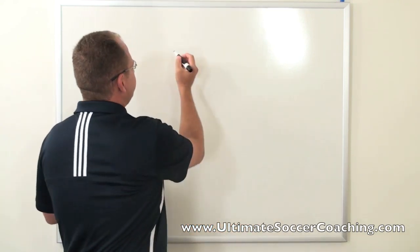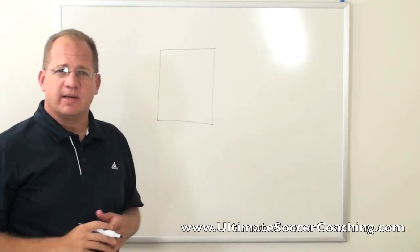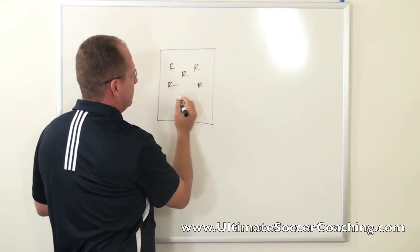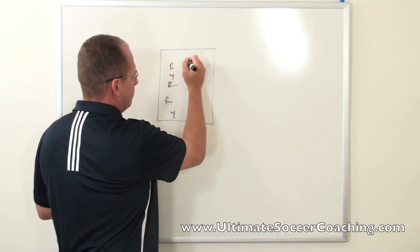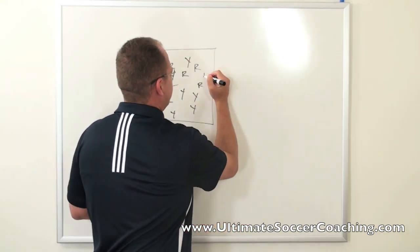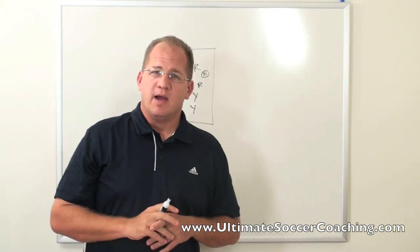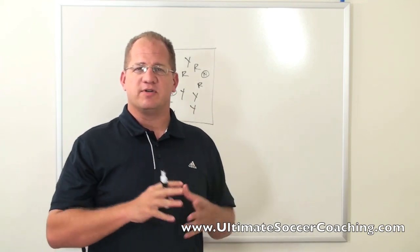I'm going to show you an activity I like to use to work on speed of play. It's a real simple activity — you just have a rectangular grid with players in it. We'll do a six v six, and we can put two neutral players on. I've played this particular game with two neutral players and six v six, and it works great with ten v ten with two neutral players. But any number over five or six is going to work.